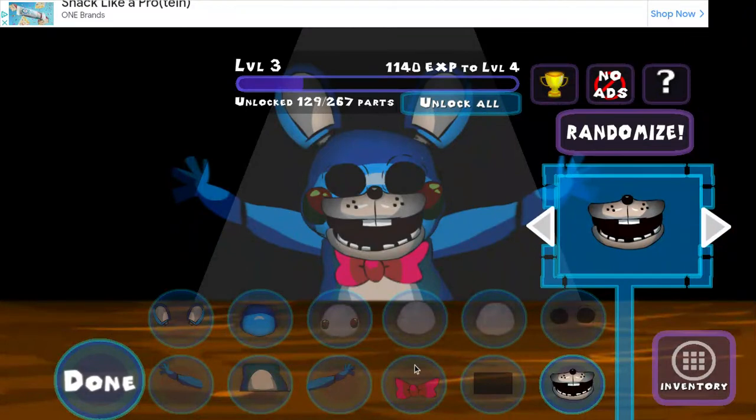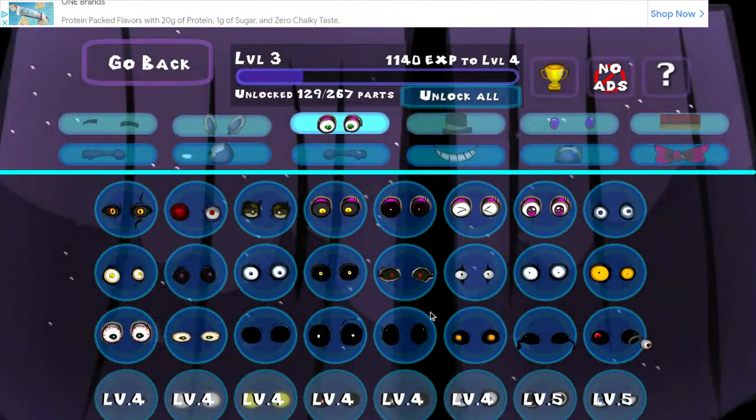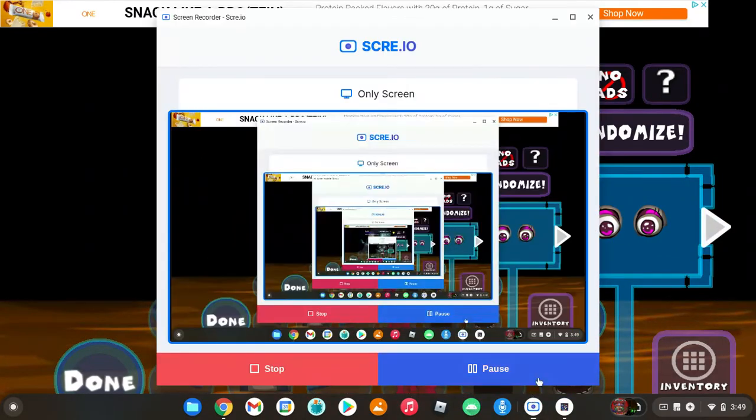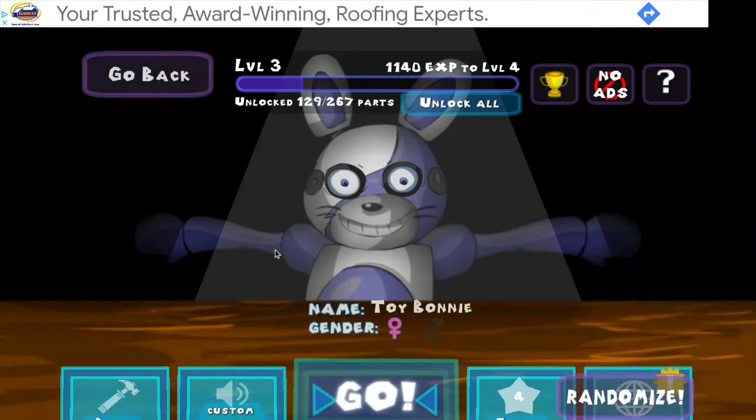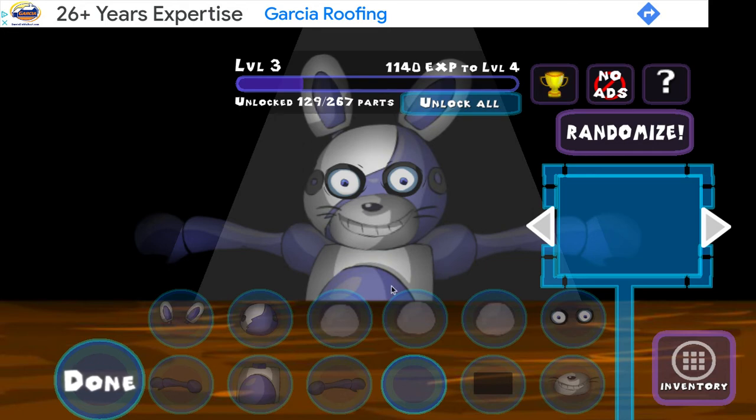Thank you. Please put some eyes in the eye sockets. Here is the last animatronic you must salvage for tonight. It is from an unknown pizzeria — unknown origins and unknown backstory. Your job is to replace everything and give it new parts in order to own it. First up, let's replace its jaw.